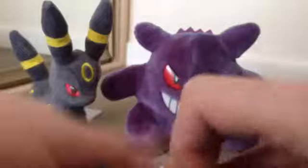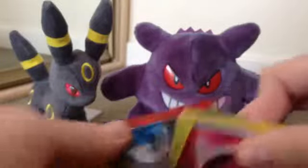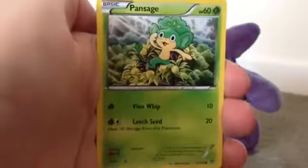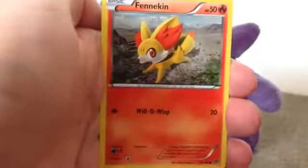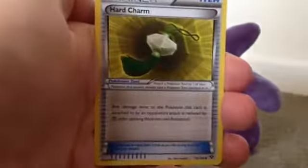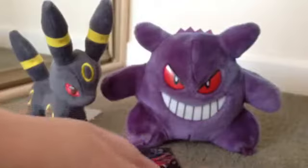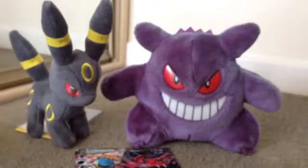So the next X and Y. Ultra Rares and Holos are a lot harder to get from X and Y, so to pull that is just absolutely amazing. We start with a Fairy Energy — the new type of Pokemon — Pansage, Pikachu, a Grass Energy, Fennekin, Double Colorless Energy, Hard Charm, Electrode. The Reverse is an Evo Soda and the rare is a Dugtrio. Nothing too amazing in that pack, but I'm not bothered because we've got that amazing Mega Blastoise EX.